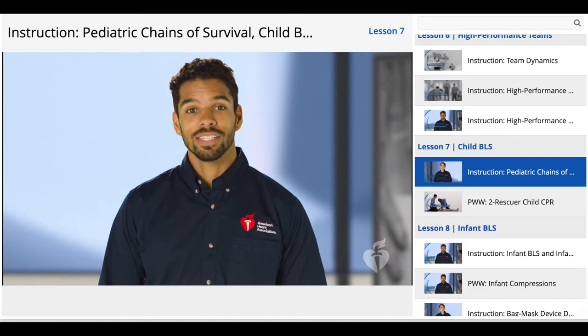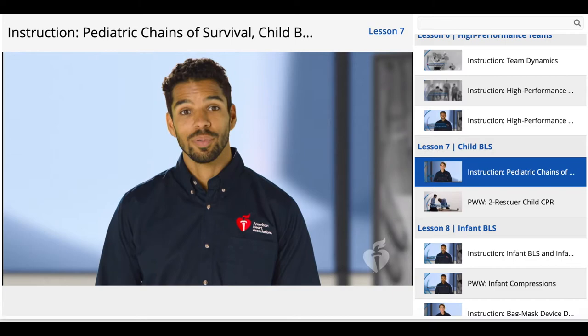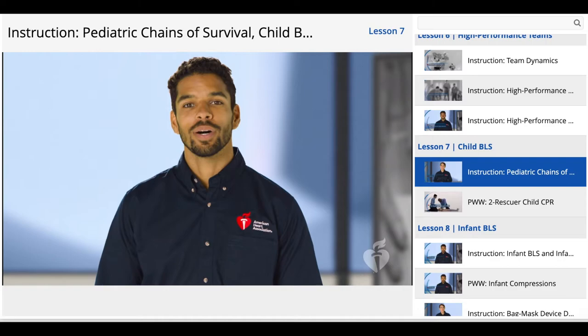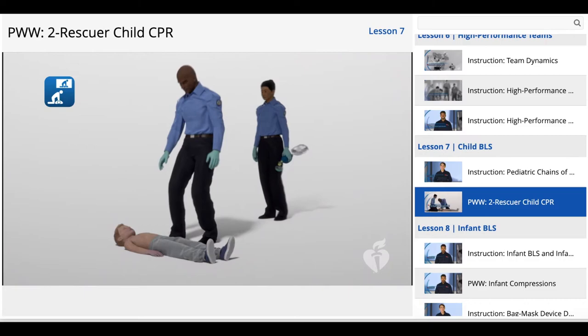If you are alone and witness a sudden arrest, leave the child to activate the emergency response system and get the AED, then return to perform CPR and use the AED. Now let's combine the BLS skills you've learned for adults with the differences we just reviewed to practice BLS for children. We'll practice two-rescuer child CPR using a 15-to-2 compression-to-ventilation ratio. We'll pause here while everyone gets into position. Let's go in three, two, one.